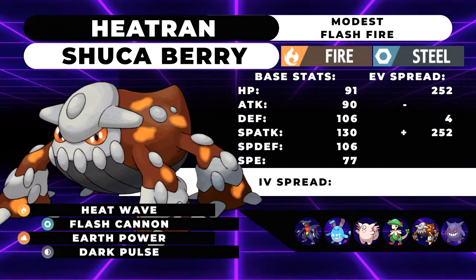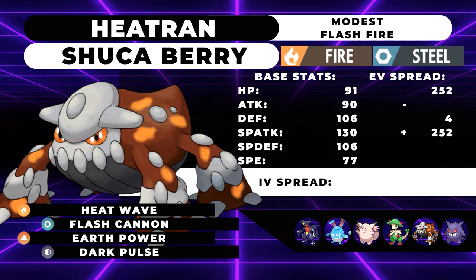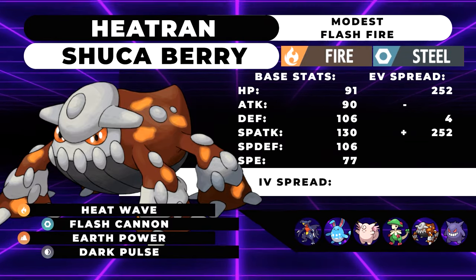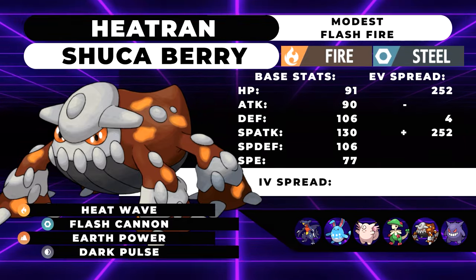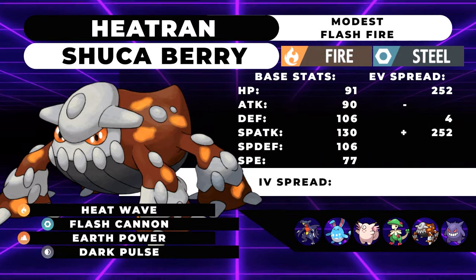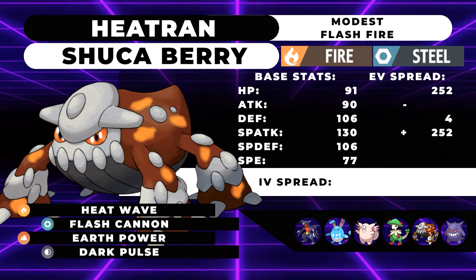Next up on the team we have Heatran — the backbone of our team when it comes to a powerful, bulky Special Attacker. Being a Steel and Fire type, we want to be careful when it comes to Ground moves since they can easily one-shot us. That's why we're running a Shuca Berry and maxing out our HP stat. Our moveset is Heat Wave, Flash Cannon, Earth Power, and Dark Pulse, and our ability is Flash Fire to make sure we can switch in on Fire type moves, whether it be for Breloom or anything else on the rest of our team.